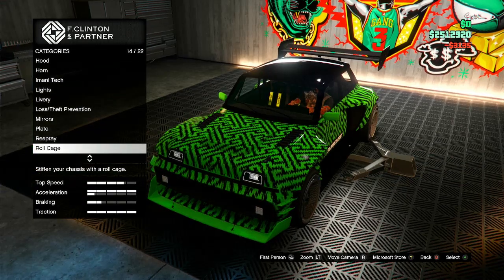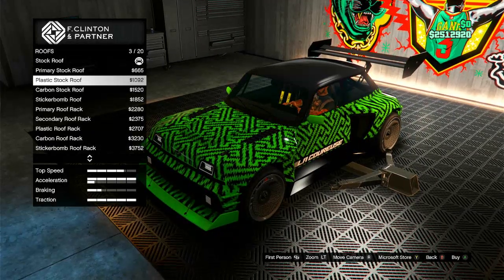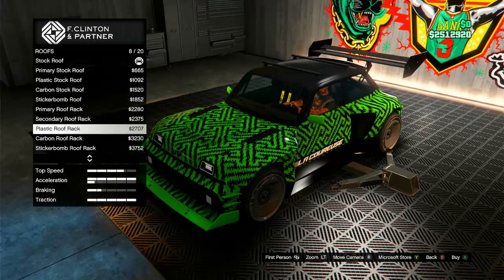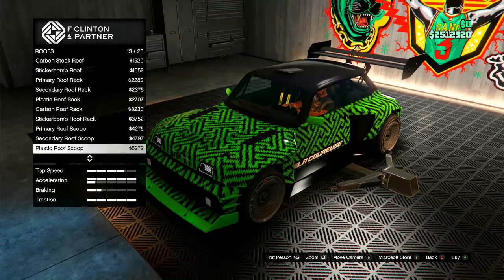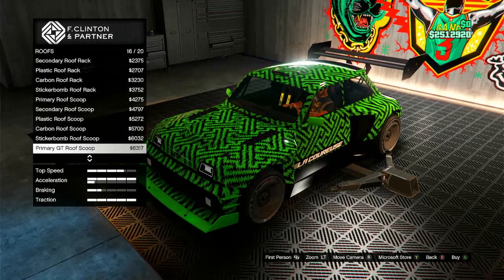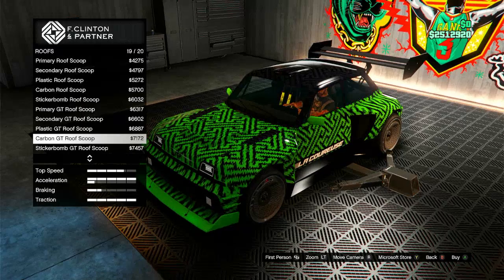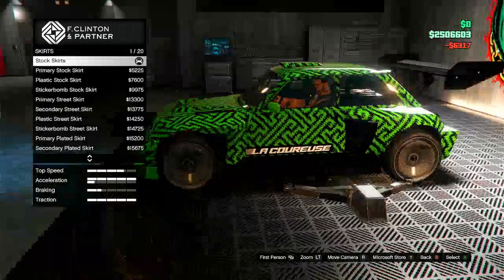I'm gonna go with the ballistic seats. For the roof, we got the primary stock option, plastic stock, carbon, sticker bomb, primary roof rack — that's cool, I didn't know this thing was gonna have a roof rack — carbon roof rack, sticker bomb, primary roof scoop, secondary roof scoop. You guys know the scoops. Sticker bomb roof scoop, primary GT stuff. The primary GT roof scoop is what I'm gonna go with.